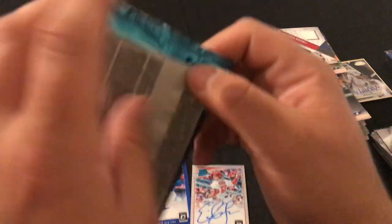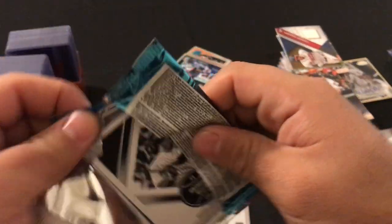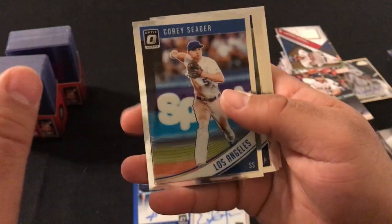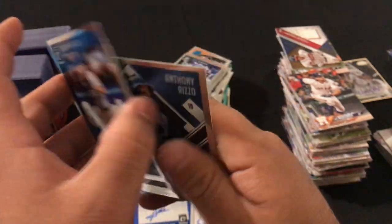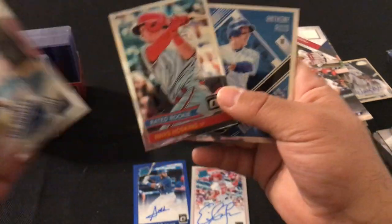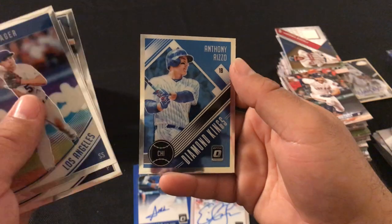Last pack of the night: Corey Seager, Michael Fulmer rated rookie, Rhys Hoskins — it's not numbered, nice card — and Anthony Rizzo Diamond Kings.